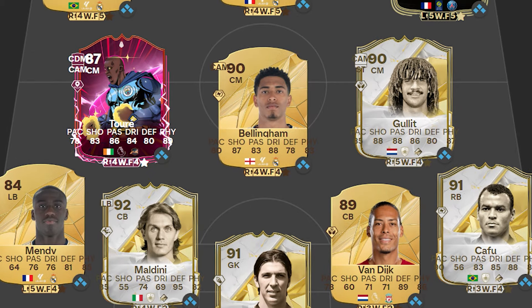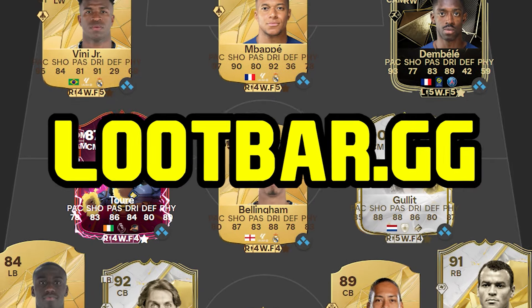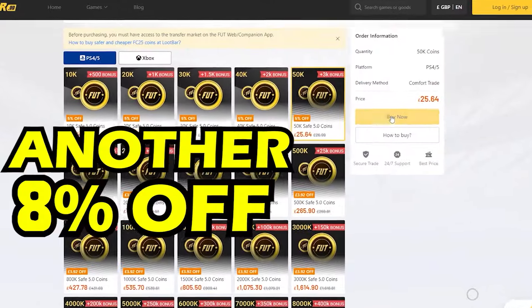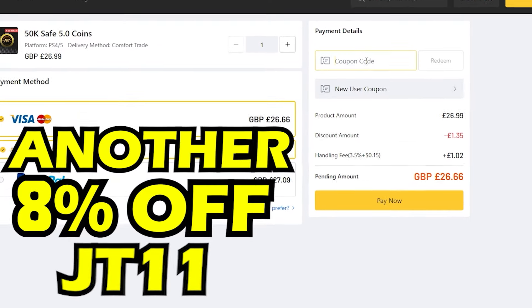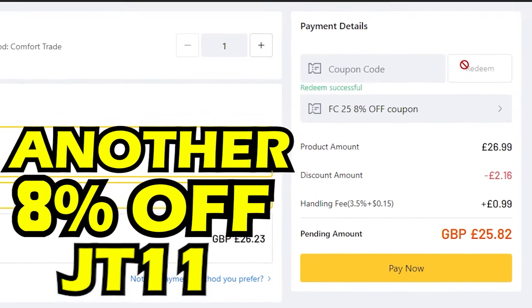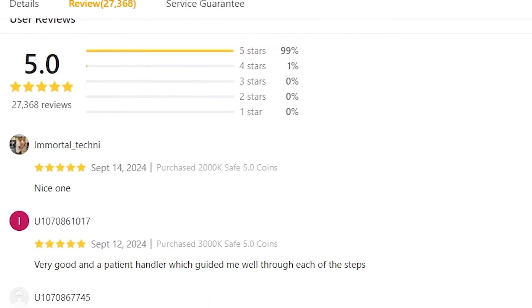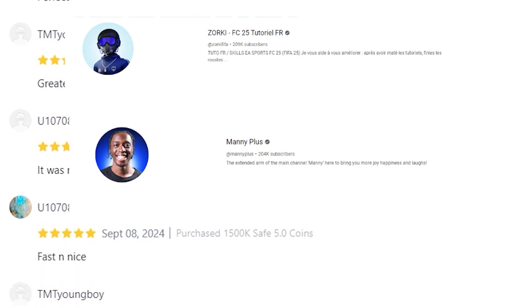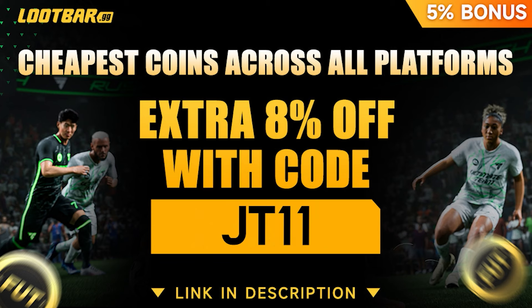If you need coins in FC25, Lootbar.gg has you covered. They are the cheapest trading platform on the game - 8 to 10% cheaper than any others. 8% off if you use the code JT11 at checkout, plus you get 5% extra on coins, with the fastest delivery system going. Used by many FC25 creators such as Zorky, Mani Plus, and even Pro Owners. So if you need any coins, head over to Lootbar.gg and make sure JT11 is in the promo code.